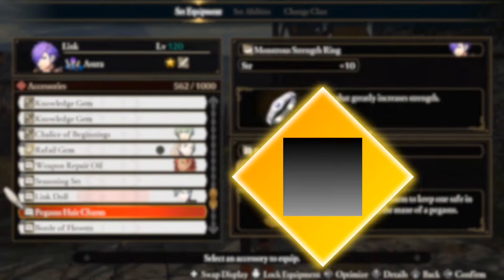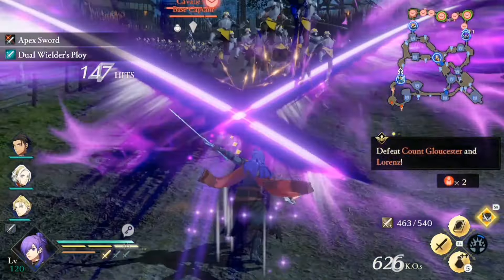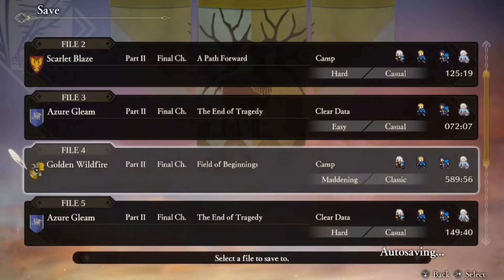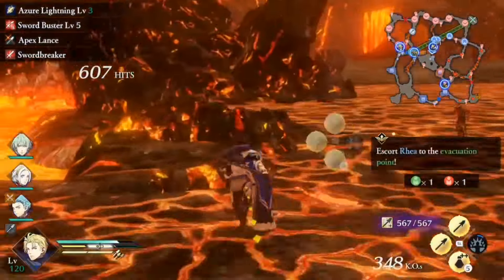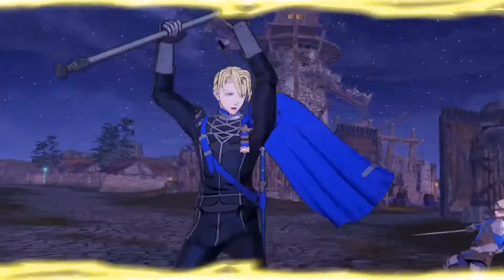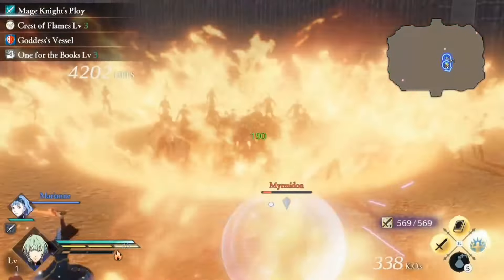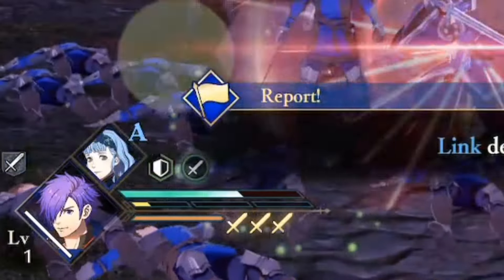Fire Emblem Warriors 3 Hopes offers over 50 unique actions, some being fairly balanced, and others that can completely break the game. After hundreds of hours gathering these actions, combining the best abilities, classes, and spells, I'm ready to take on the game, but with a twist. All this power comes at a cost — my life force will drain with every move I make.